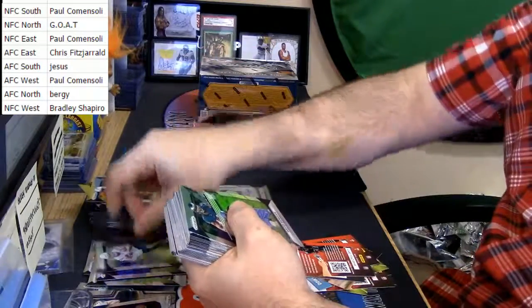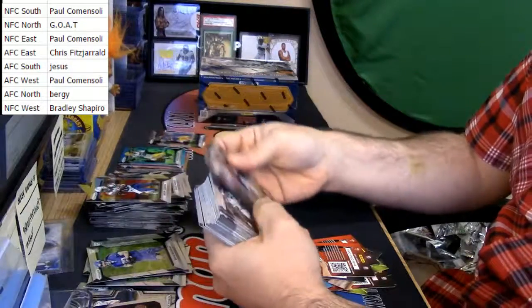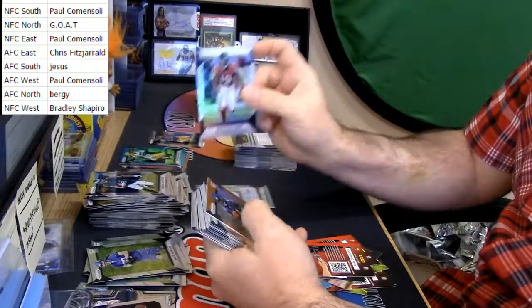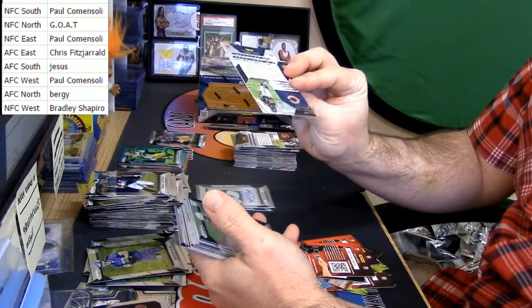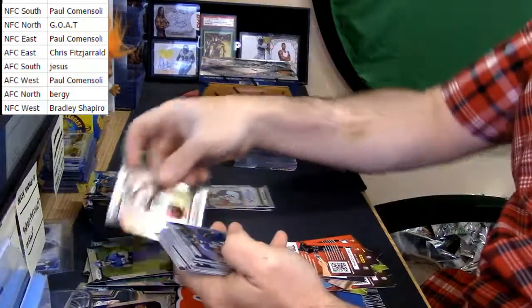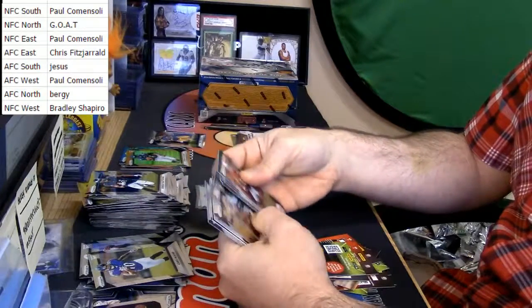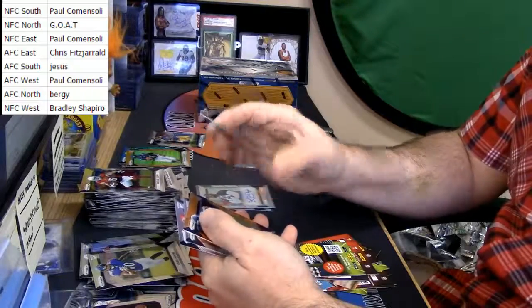Derrick Watt rookie, David Morgan rookie Vikings. Muhammad Sanu Falcons prism. Jordan Howard rookie orange out of 299. Condice rookie Cardinals, Chris Moore rookie Ravens. Should still be looking at one more auto out of 99.